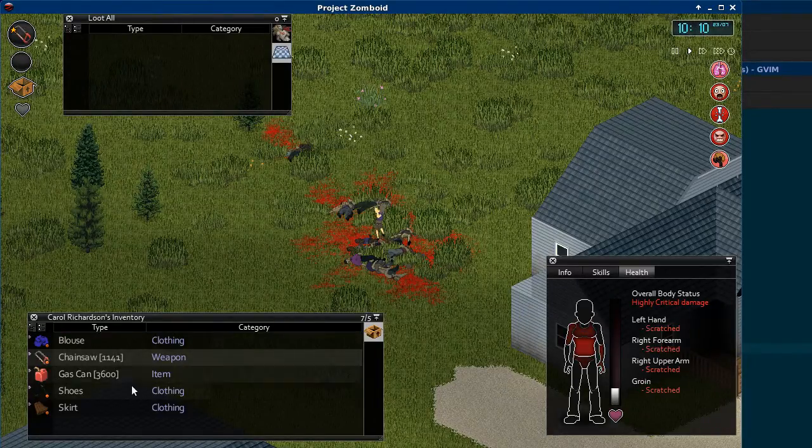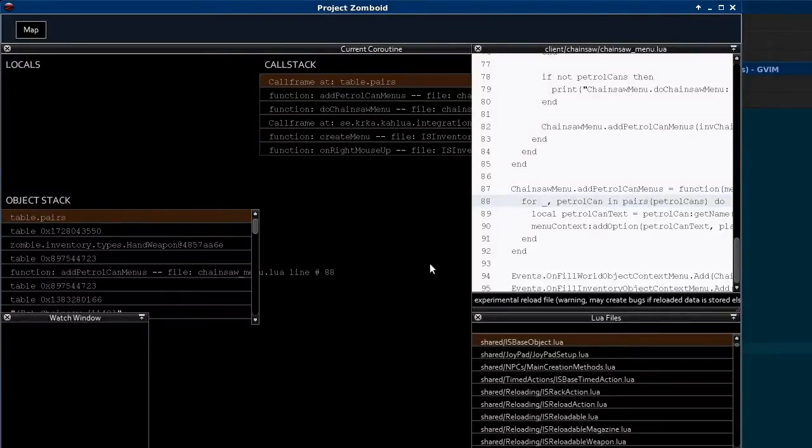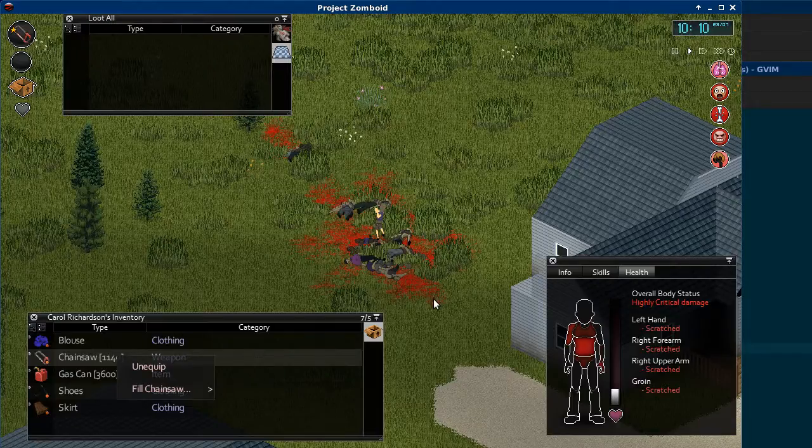So there's the chainsaw working, and let me just unequip it here. I had it equipped and I clicked on it and I got that bug. Unfortunately, you can't unequip it unless you right-click on it.